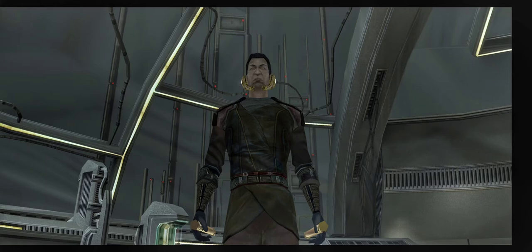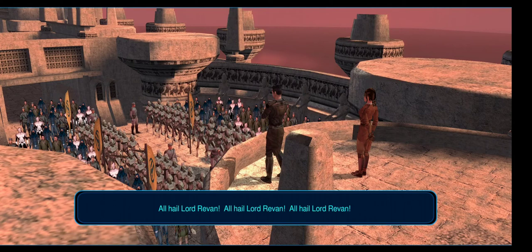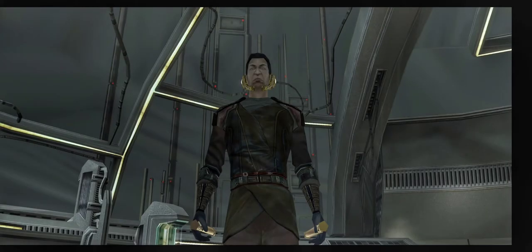I didn't find it too intricate of a level, but I did find it was a little bit harder than I remember, even though I was leveled up going in with high health and force powers. It went by pretty quick. I was hoping I would have enough computer spikes to build Revan's cloak, but apparently I needed around 22 or 27 chips, and I only had about 21 going into it.